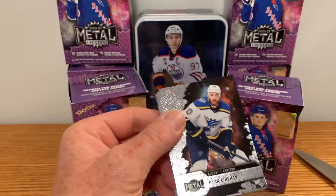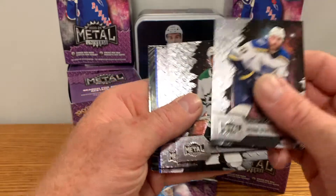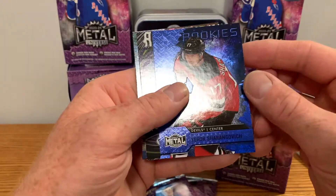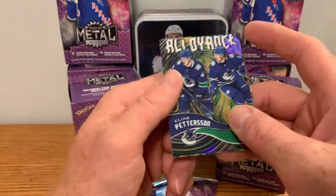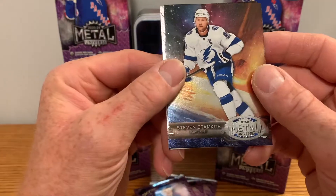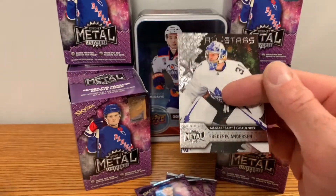Some good pulls on all the boxes — I've been quite fortunate. Ryan O'Reilly. Joe Pavelski, Patrick Kane. We got Igor Sharangovich blue parallel rookie. We've got an Alliance for Elias Pettersson and Brock Boeser — that's a nice card.